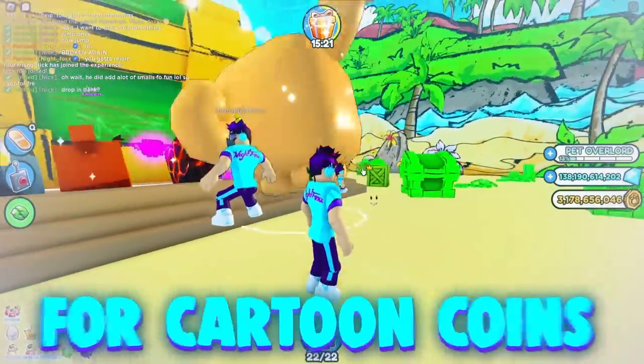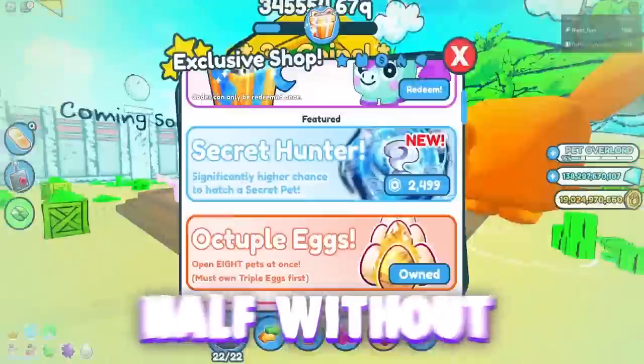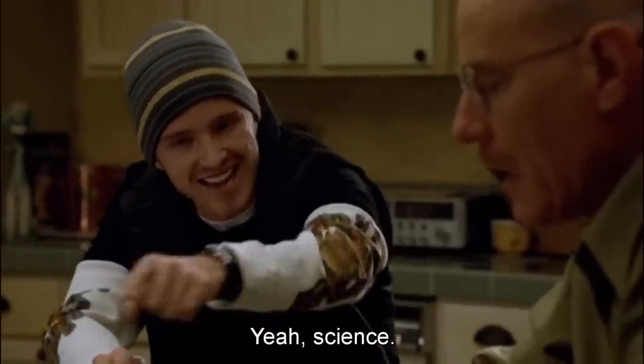To do this, I'm going to spend days grinding for cartoon coins, and then using those coins, I'll hatch eggs — half of which I'll do without the Secret Hunter Game Pass, and the other half I will use the Game Pass. Who's ready for some science? Yes, science!